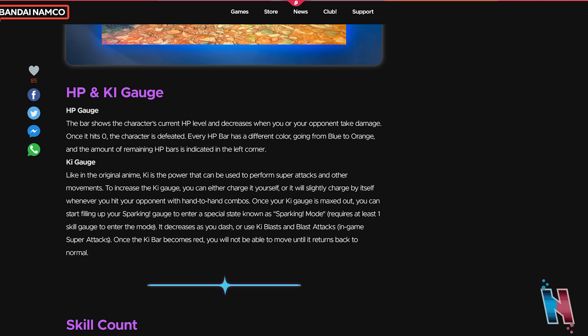HP gauge: the bar shows the character's current HP level and decreases when you or your opponent take damage. Once it hits zero, the character is defeated. Every HP bar has a different color going from blue to orange, and the amount of remaining HP bars is indicated in the left corner. Key gauge: like in the original anime, ki is the power used to perform super attacks and other movements. To increase the key gauge, you can charge it yourself, or it will slightly charge by hitting your opponent with hand-to-hand combos. Once your key gauge is maxed out, you can start filling up your sparking gauge. Once the key bar becomes red, you will not be able to move until it returns to normal.